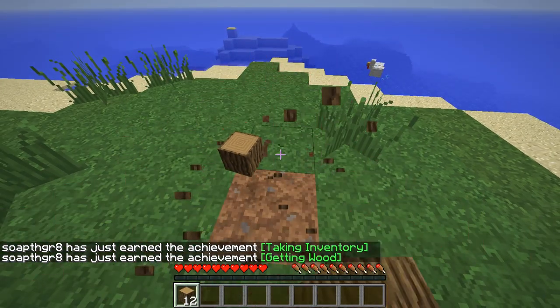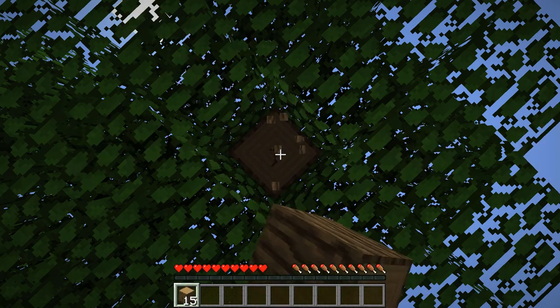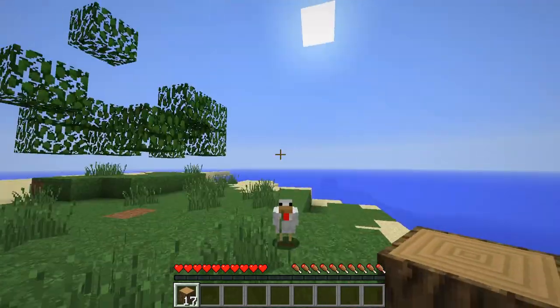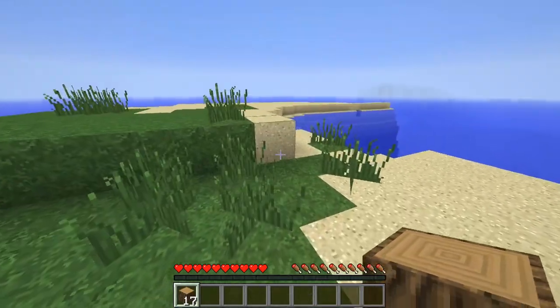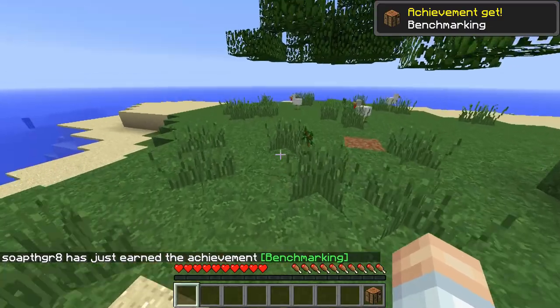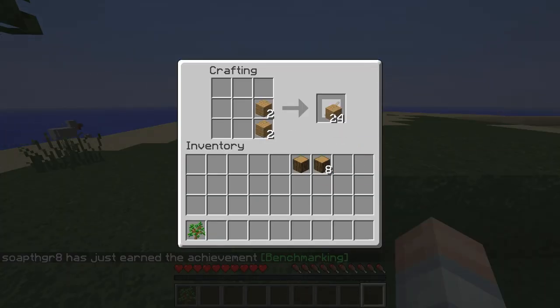We've got our wood. We'll take care of some basic initial tools and then dig a hidey hole, and that should be good for this episode. We're going to stick with the survival island — not going in search of vast amounts of resources out in the world. That means oak is our wood type. We'll keep eight logs aside and turn the rest into planks. Then we can drop the crafting bench on the floor and get some sticks to take care of tools.